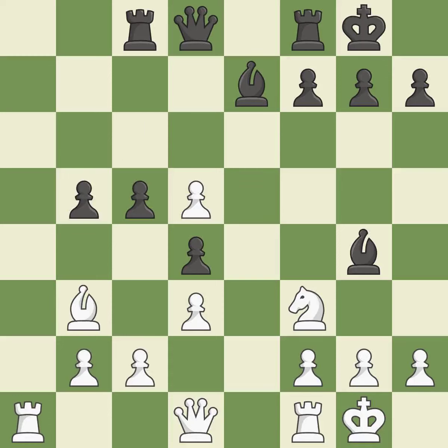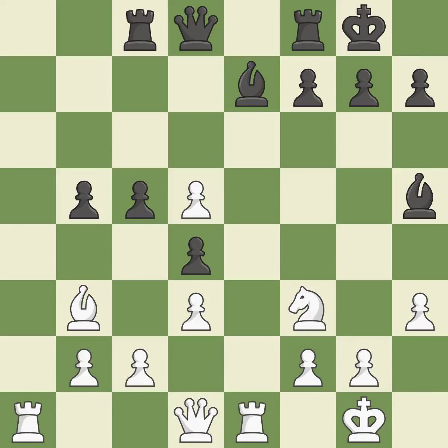This defends the attacked Pawn — it is the only move that works. This strikes the opponent's Bishop. This moves the Bishop to safety. This requires an open file, a typical technique for Rook activation.